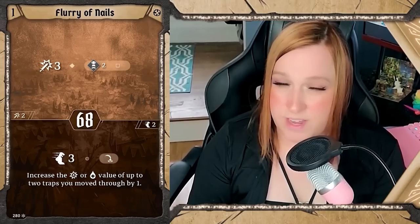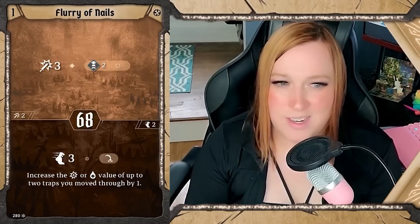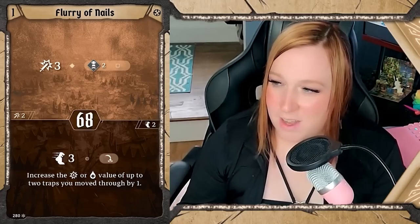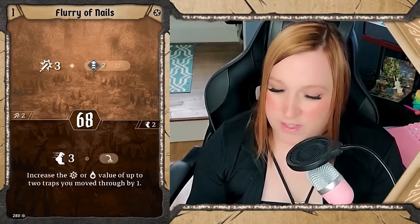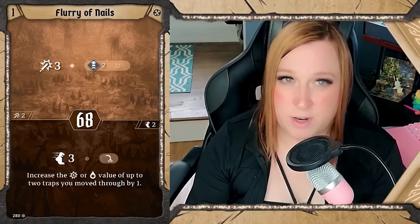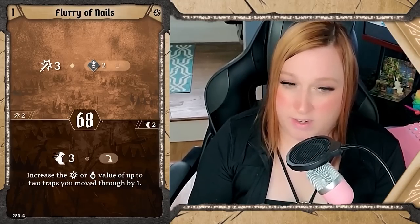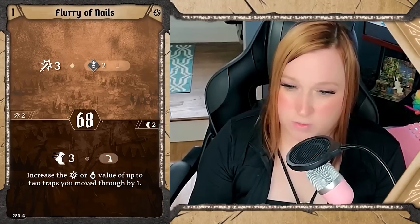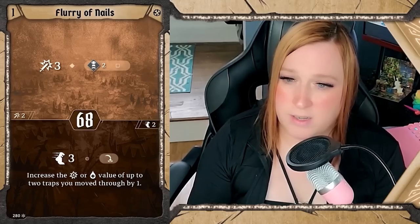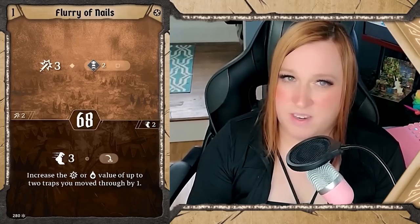Flurry of Nails: initiative 68 isn't great. Jump three with an improvement-by-one mechanic every time you move through a trap, plus attack three with a push, sounded so good. But over my experience it got rotated out fairly reliably — a level two card effectively does what it does but better. It gives you an attack, which you don't have much of, some push which is useful with traps, and a jump which is always good. But the value diminishes fairly quickly once you have other options.